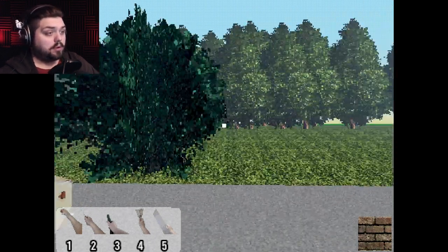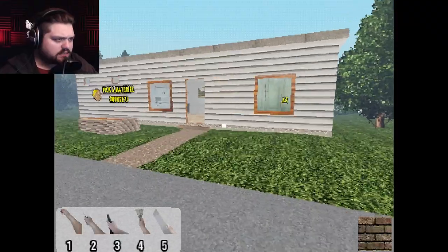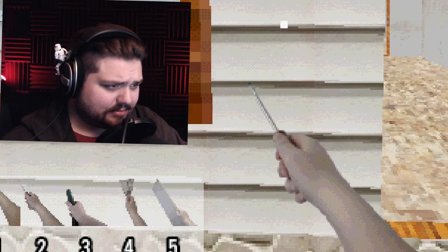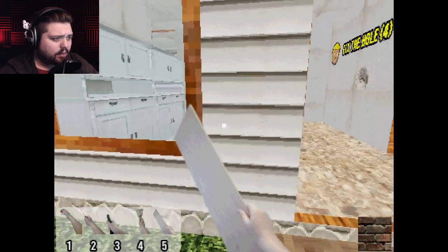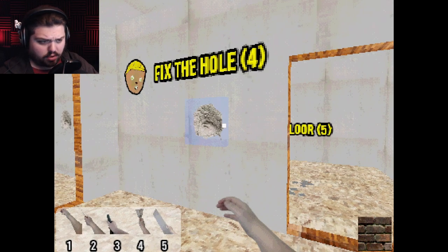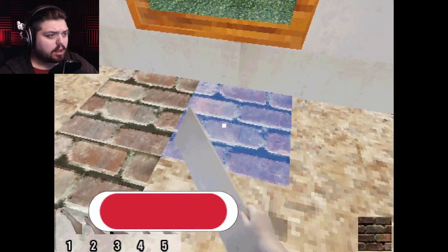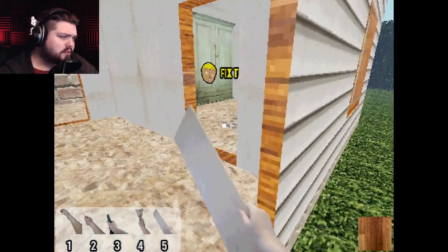Why did we park this way? We're gonna cause an accident. Okay, what are we doing? We're just gonna fix this house. Pick a material — do we just get to choose anything we want? Let's go with a nice brick just for the outside. How do I fix anything? Oh, patch the wall — okay, fix the floor. I don't want bricks for the floor material. Let's get a nice hardwood floor.